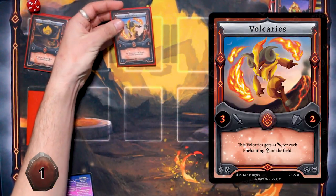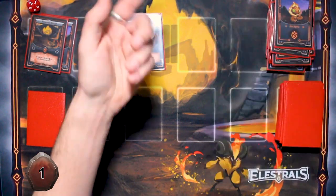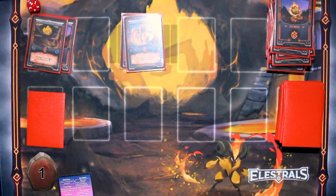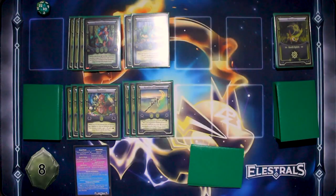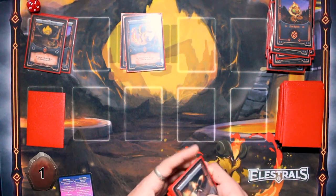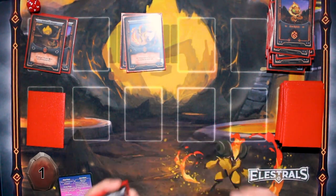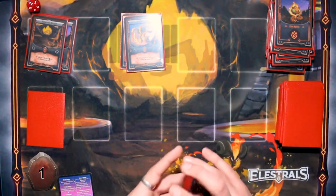Volcarious gets plus one for each enchanting Fire Spirit. I mean, I guess I can take down your Sprouter — though it has Scythe of Demeter, so it has five attack. You've got two enchanting Fire Spirits on your side. That's my turn.